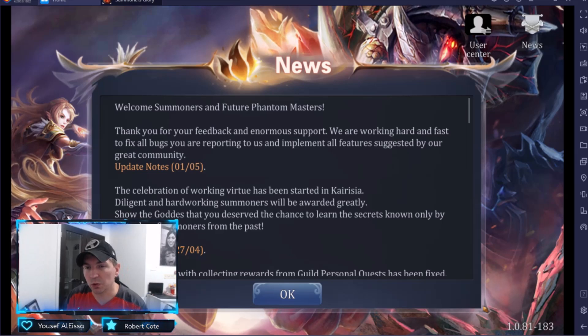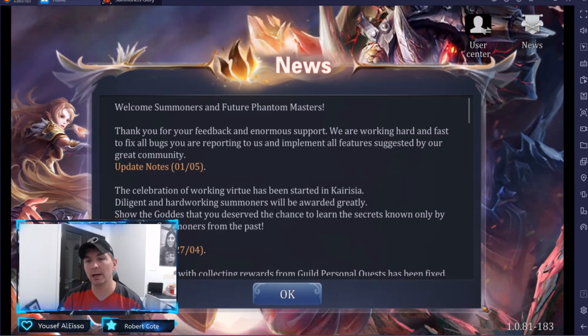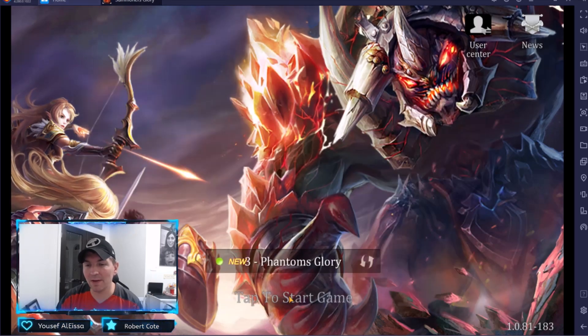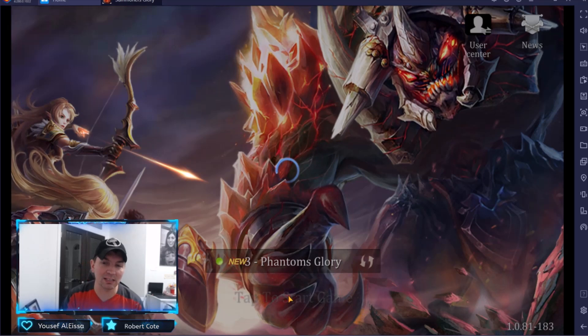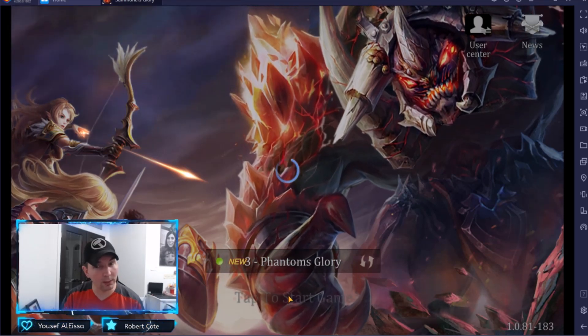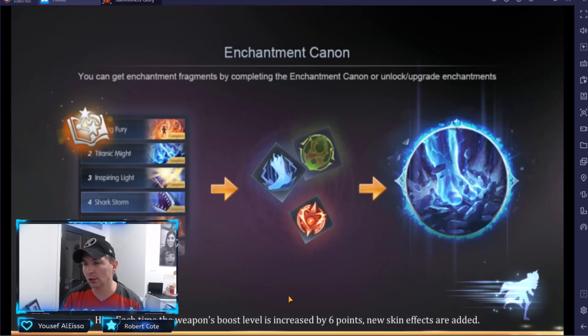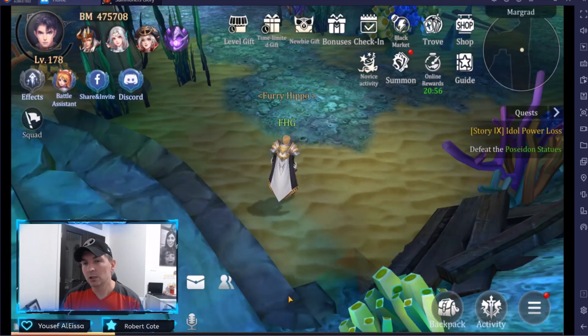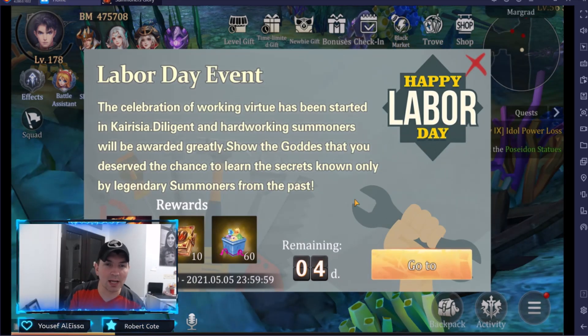Hey guys, welcome back to some more Summoner's Glory. Today the new event dropped, which is awesome — 5-1. Let's go ahead and get into the event. I'm going to show you some tips and tricks on how to make this event really, really beneficial and how to make it easier. We've talked about this a bit on Discord and looked at it in a couple different places. Looking at the new event right there — the Labor Day event.